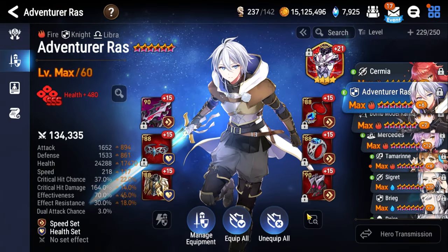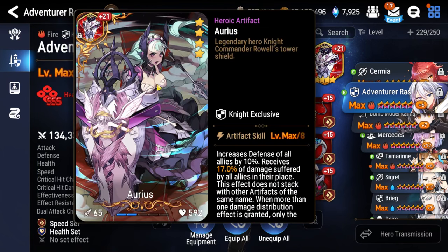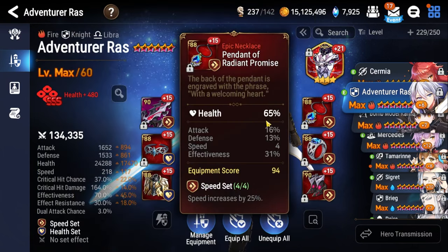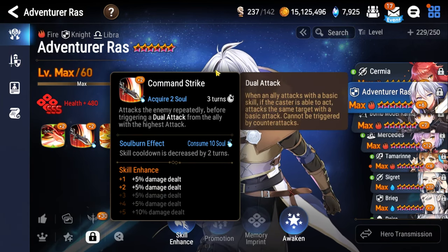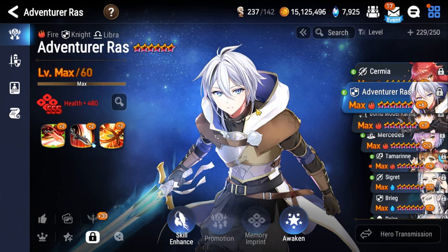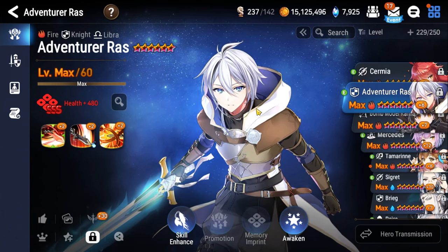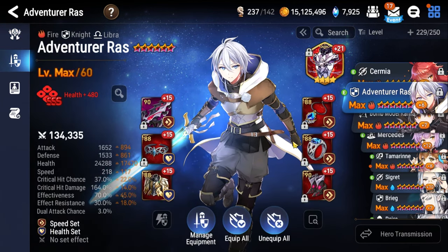Adventurer Raz is going to be our tank because he's the best one in all of Abyss. Aureus here on the artifact, health percentage on the necklace, health percentage on the ring, boots our speed. The main reason we're using him is because of Command Strike — it makes the first floor trivially easy. After that point, we don't really care what he does because he's going to be provoke-locked and eventually die. So he's basically here just for Command Strike. If you want to play Breeg or whatever in the same spot, you're more than welcome to do so.